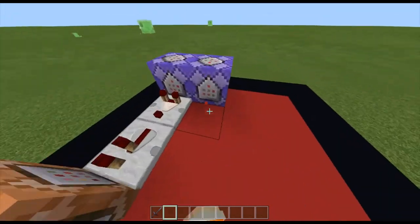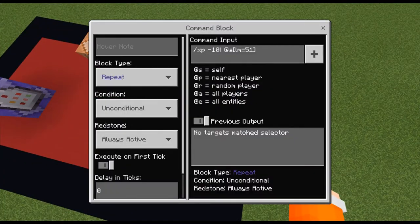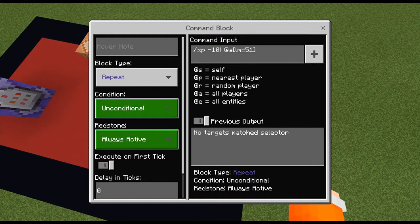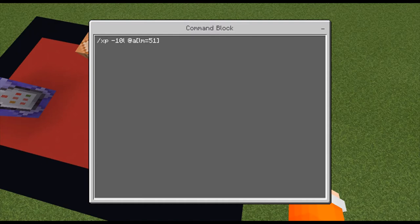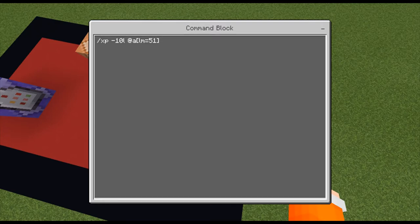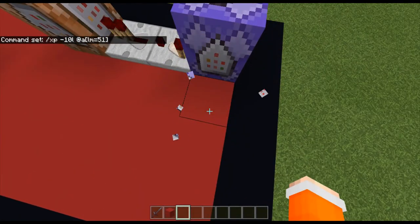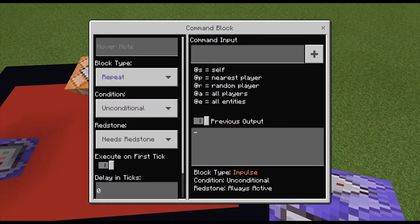Let's start with this command block. It's set to repeat, conditional, and always active. The command is XP negative 10L, with the selector, meaning the maximum level is going to be 51. Set that up — minus 10L — that's it.